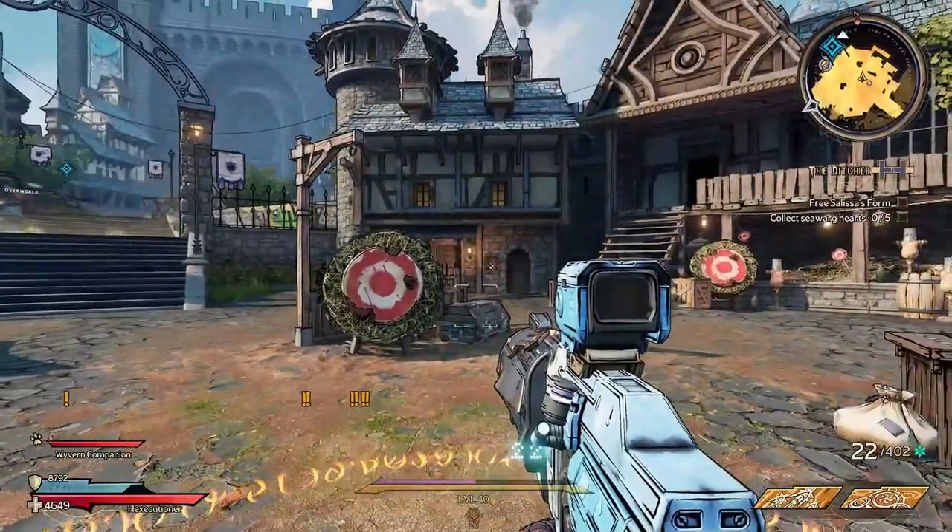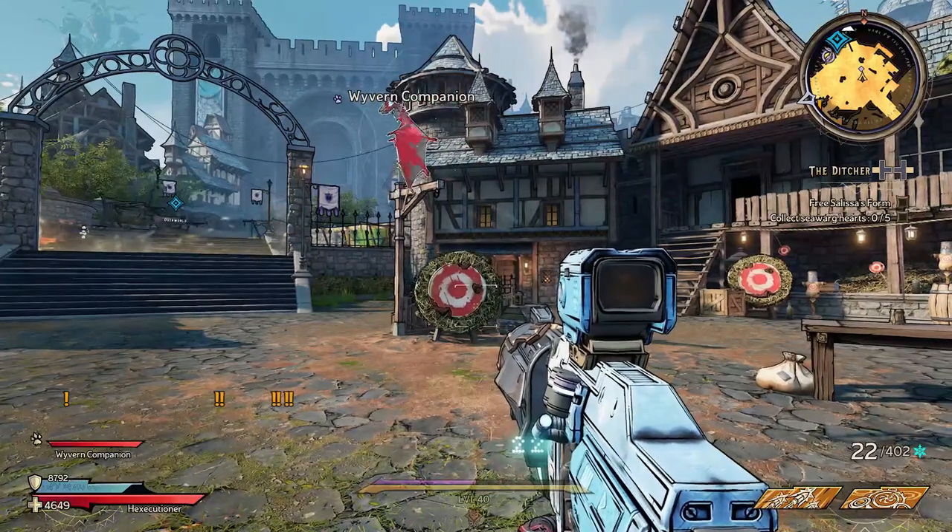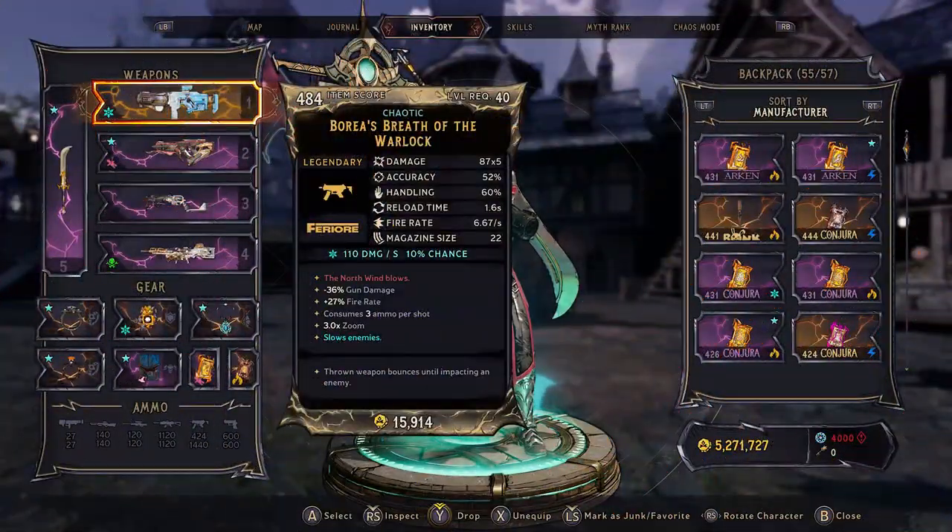But for today, you'll get to see this gun right here — just an absolutely amazing and fun gun to use. The gun in question is the Warrior's Breath of the Warlock. I honestly think this is one of the best looking guns in the game for what it brings to the table, and it's just a really, really good gun to use. If you're into frost damage, you can definitely do worse than this.